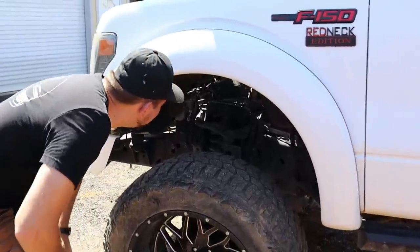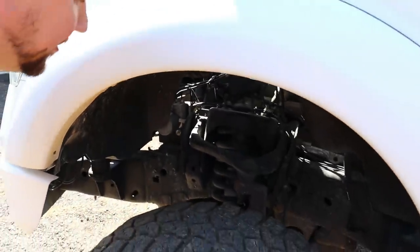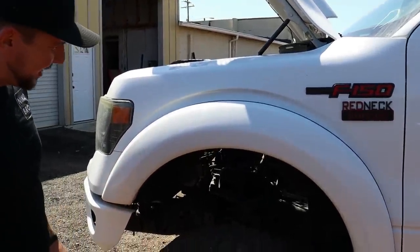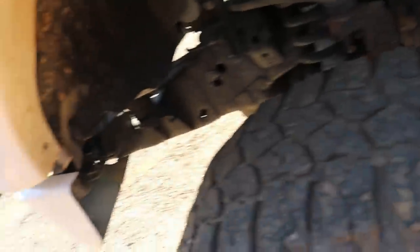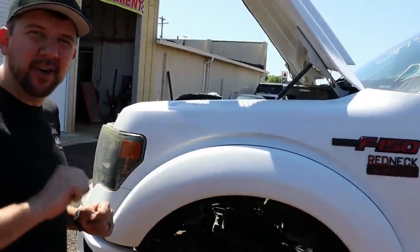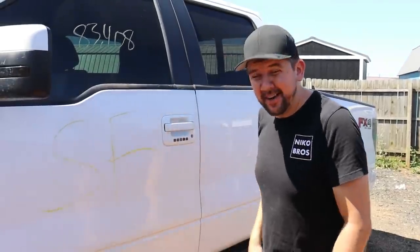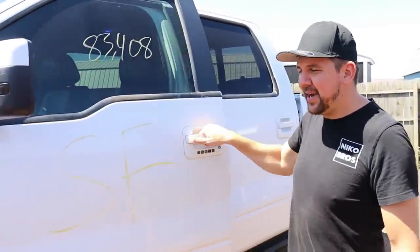Let's see what else they did. Aftermarket shocks for sure — it looks like the spindle's been upgraded as well. It probably has a spindle lift and shock just to get that extra height. It doesn't look like it's rubbing either — no marks right here. And they cut the bumper maybe, because it's so annoying when you turn and all you hear is that rubbing sound and everybody's looking at you. But they did a good job. We've got some Rough Country steps right here — still got to lift my leg a little bit, but at least we have some kind of steps.